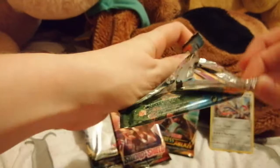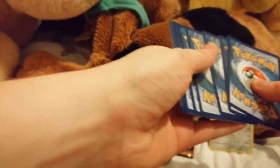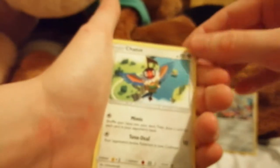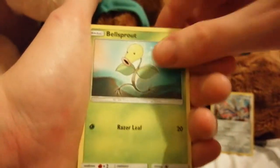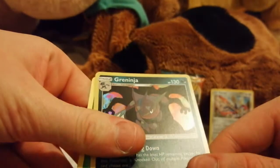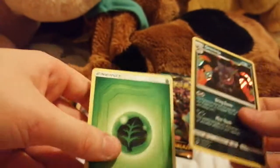Unbroken Bonds next. I think I've found a way to open them easier. Code card. Hopefully this will be a good pack because the last few were quite rubbish. Hitmontop, Chatot, Focus, Marill, Zubat, Jigglypuff, Bellsprout, Diglett, Poliwag, Quagsire, and a holo Greninja. Wait, what's going on there? Oh, it must be — it's a shadow of a Charizard. That's pretty sick. I like that. And grass energy. Three out of six, so let's do a Darkness Ablaze.